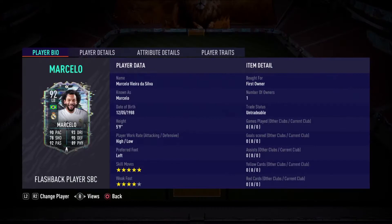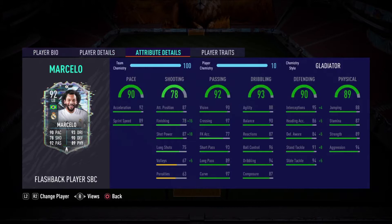Starting off, this card is 5 foot 9, high/low work rates, left footed, 5 star skills with a 4 star weak foot. He has 90 pace, 92 acceleration, and 89 sprint speed. Fantastic.